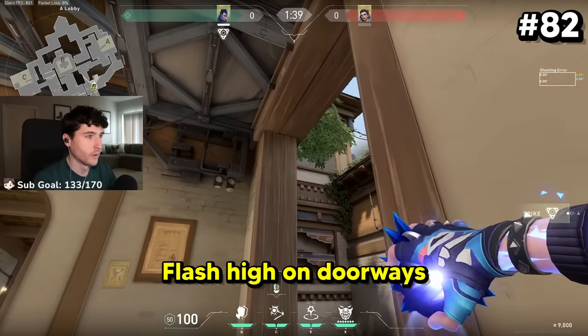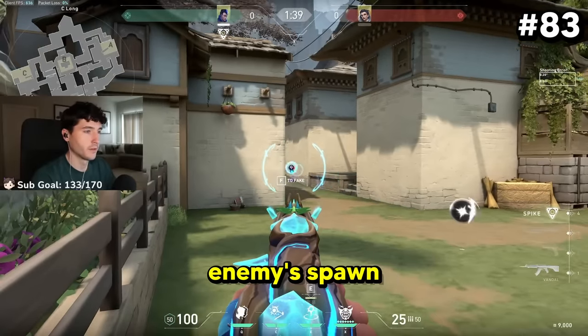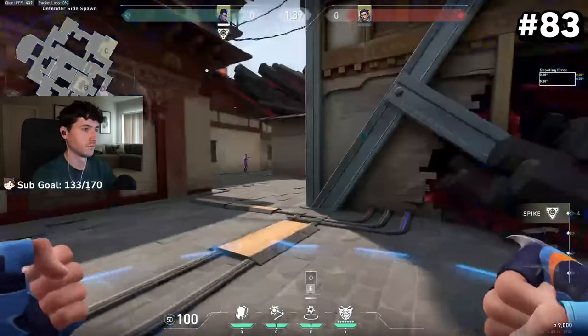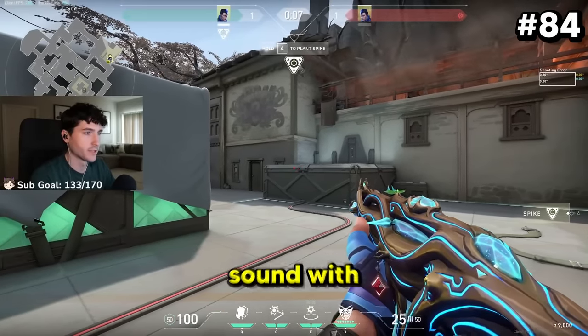Flash high on doorways to make everything a one-way flash. You can use Yoru lineups to get to the enemy's spawn with his teleport. If you time it correctly, you can kind of mask the teleport sound with Yoru's flash — it's still hearable, but it helps.